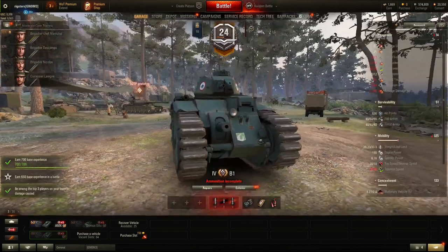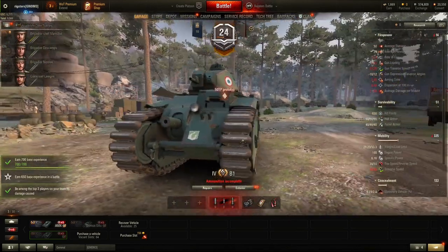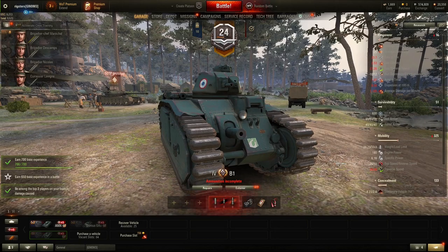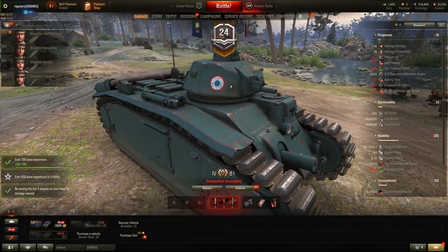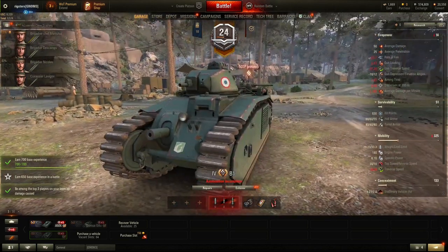Unlike in this game where it's not modeled, but in real life you would aim with the hull, and this was used to attack fortifications or mass groupings of infantry units or lightweight vehicles. For the anti-tank work, this stubby-looking 47mm on the top where the turret is was where it fired anti-tank rounds for its day.